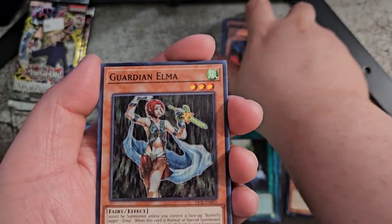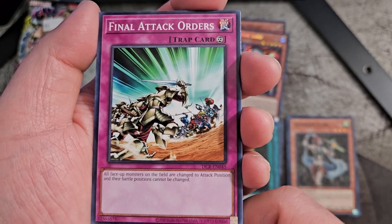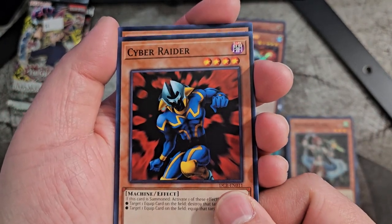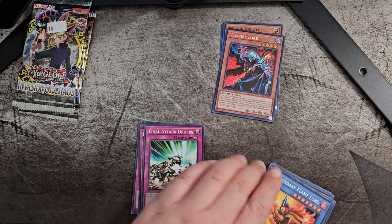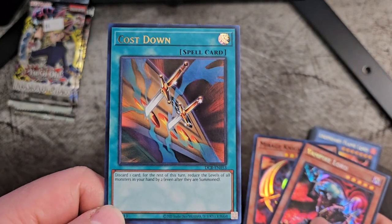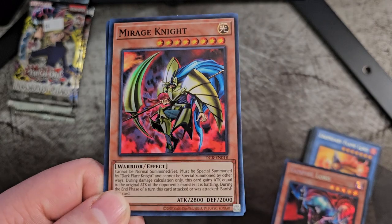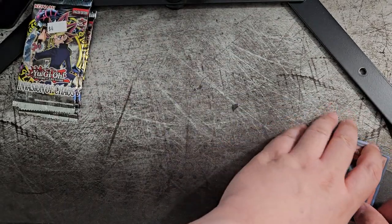What's next? We got Guardian Elma. We got Final Attack Orders. Cyber Raider. And another Gyaku Gaier Panda. That was actually cool — an awesome three-pack Dark Crisis opening. Just to recap: we got Cost Down from our first Dark Crisis pack, Mirage Knight from the second, and then Vampire Lord from the third. That's freaking amazing. Love it.